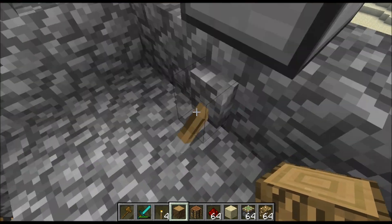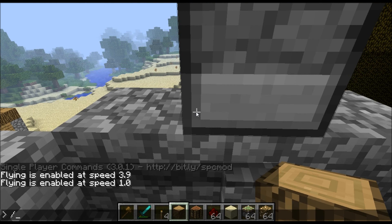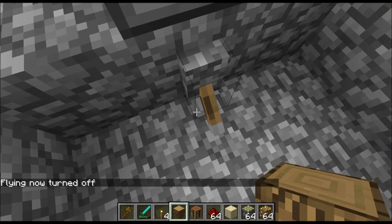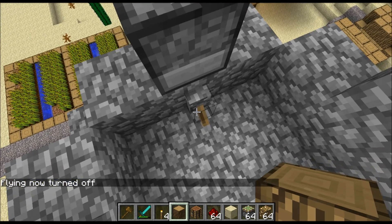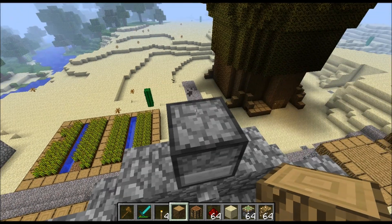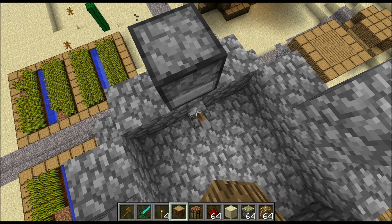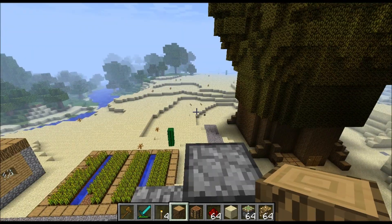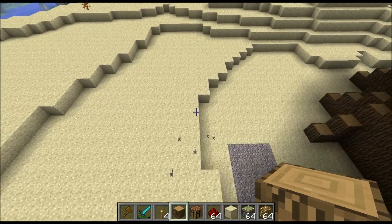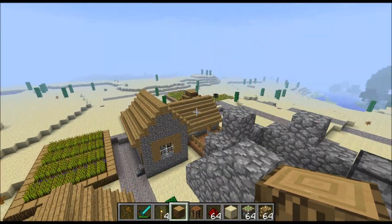What I did up here was add a weapon mechanism. Let me turn flying off — okay, now watch. As you can see, I just shot some arrows. It shoots arrows in case an enemy comes out here, and you can see the arrows right there.